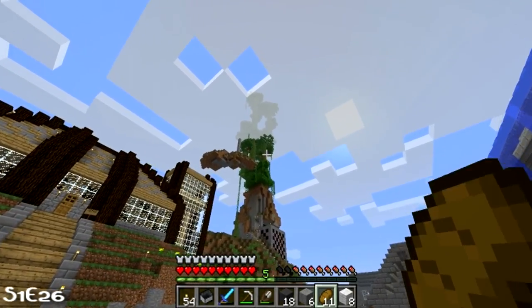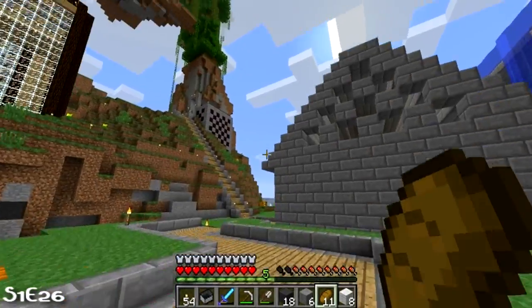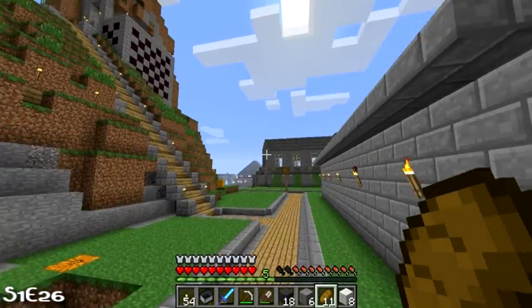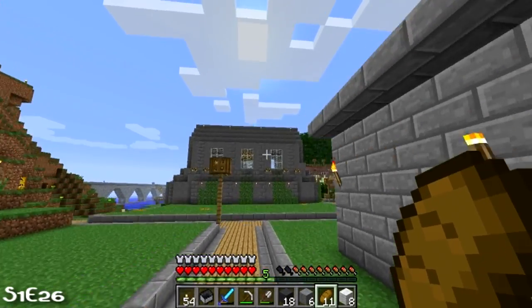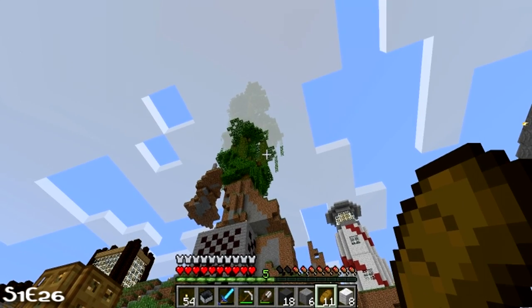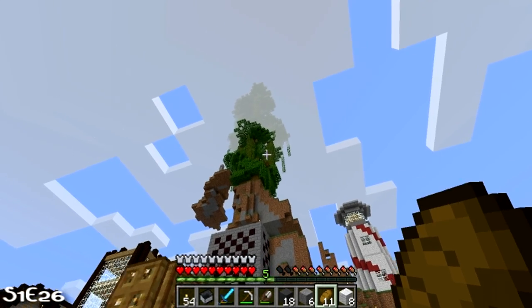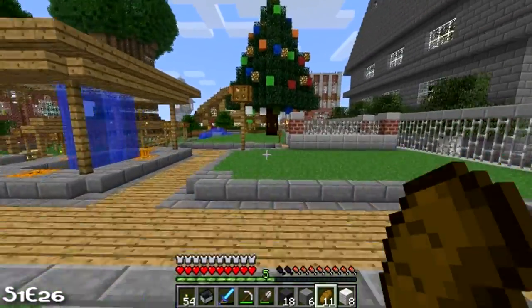This is my treehouse over here — a jungle treehouse. I did that when the height limit first came out; I wanted to see how high you could go. That's not even close to how high you can go. I ran out of saplings. I put vines on the outside so they're all falling down now — it looks pretty cool.